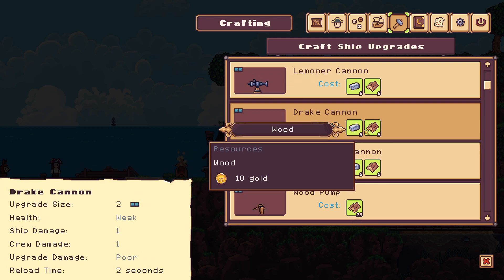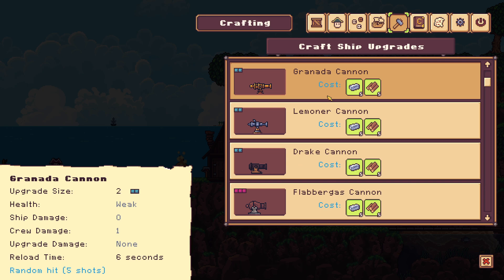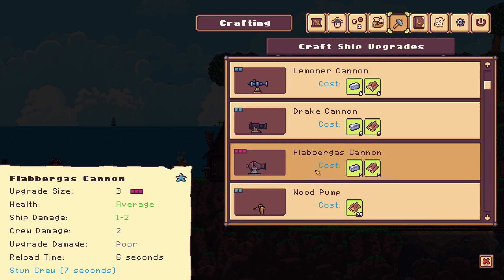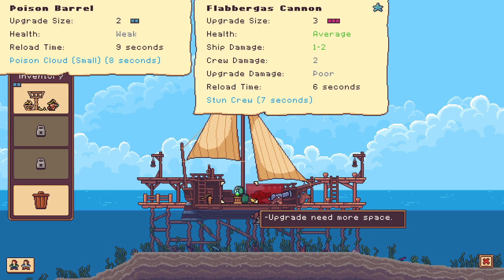I guess this is just a basic cannon for the pirates, the flab, but it still costs five iron bars so make sure you don't pick it by accident. This can stun the crew - it does a lot of crew damage. Flabber gas cannon. From what I can see, the crew will be the biggest problem because I can just sink the ship. I guess the Lemoner will be the other option - six seconds and stun. It's a deal.